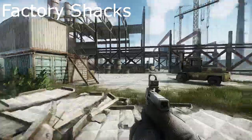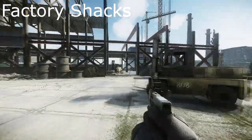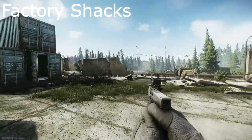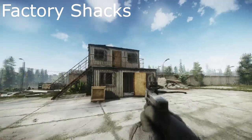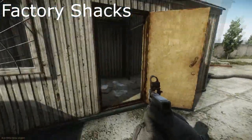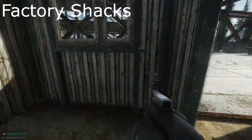Next we have Factory Shacks. If you just head in here — road directly from the dorms — you'll see this. It's a two-story shack building. You want to come in here, take a seat, and just wait.